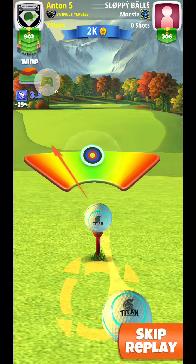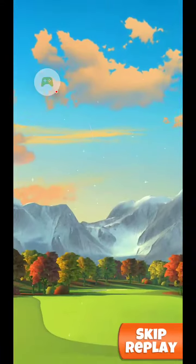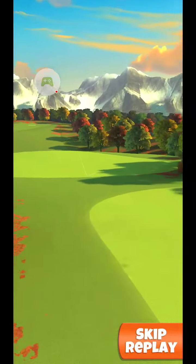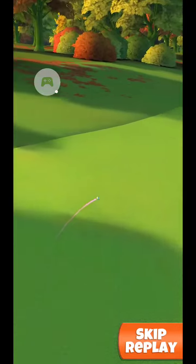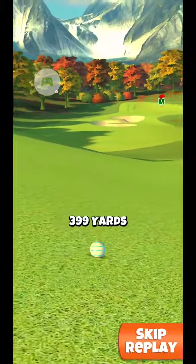Put on about half a ball of right curl, and if you have a big topper at less than a level 4, you're going to need almost full overpower. This is risky, as you might find the sand, so if you have a better way to play this, go for it. But this is going to give us our best chance at albatross.